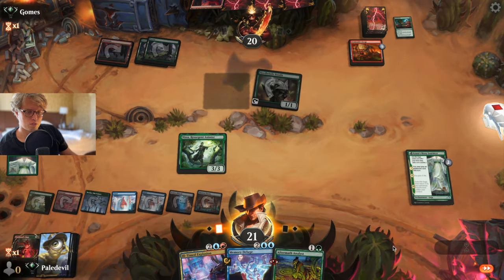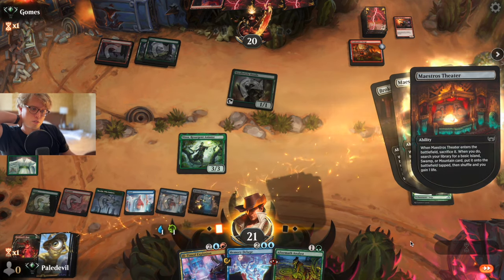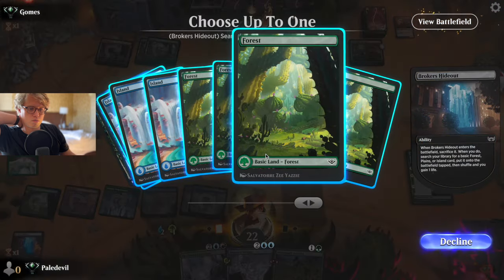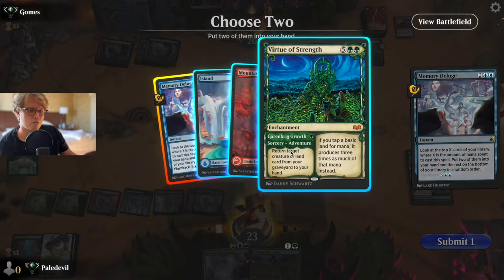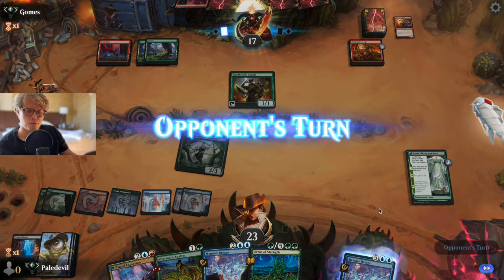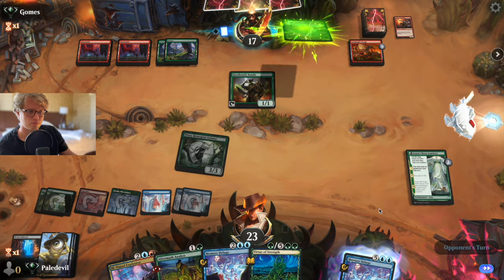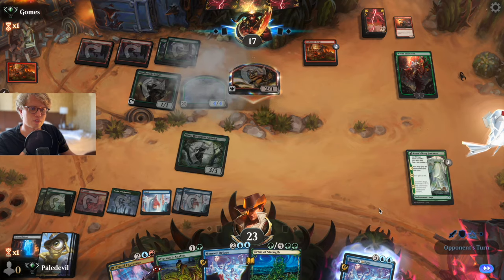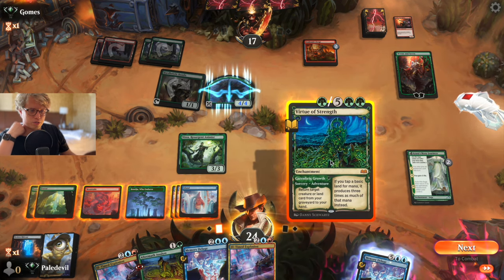We can just World Soul Rage here, get two mana, and use the mana to play Aftermath Analyst — or Memory Deluge, it doesn't really matter. See if we find anything — nothing good. Well, Virtue I guess, that's alright. That's a pretty productive turn. Problem with this deck is that it is a bit exhausting, not gonna lie, a lot of clicking. It's been a minute since I played Run. Sadly, Ill-Timed Explosion does not hit planeswalkers.